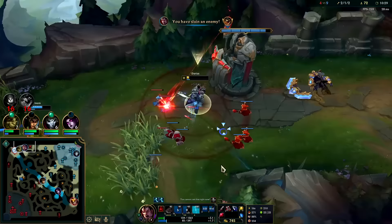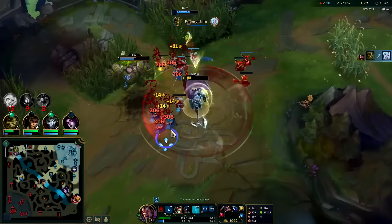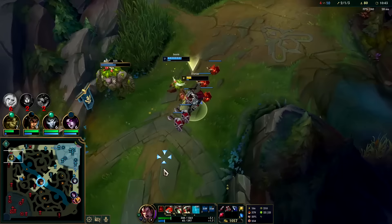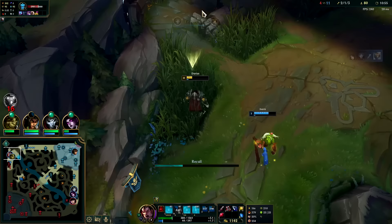He's so low — Daisy wins this! Nice, nice, nice. The only thing Ivern could have done better there was to cancel the auto on Daisy, because Daisy's third auto can miss due to travel time. If Ivern had canceled the Daisy auto and just pushed her forward with the shield, she guaranteed gets that kill. I'm very surprised that third auto even reached him — that was shocking. That was really good. These guys are trying hard and they're getting spanked.